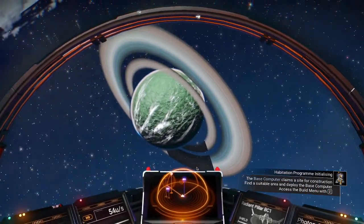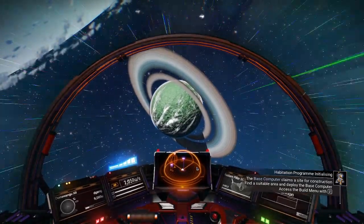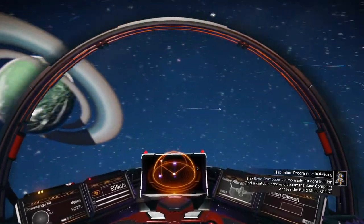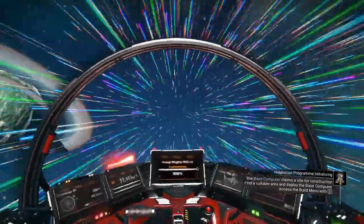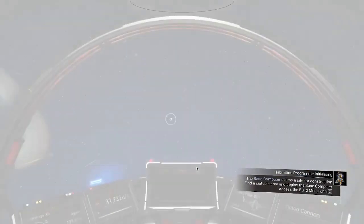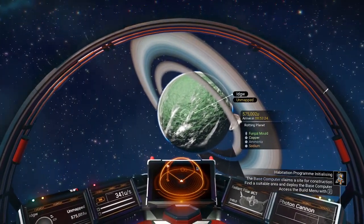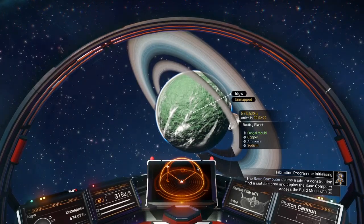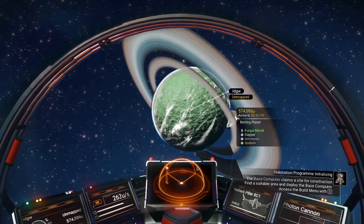Let's look at the planets and decide where we want to make our base. Use left shift to fly toward me. I've used space to go further away, and space to stop that. The rotting planet has fungal mold, copper, ammonia, and sodium.